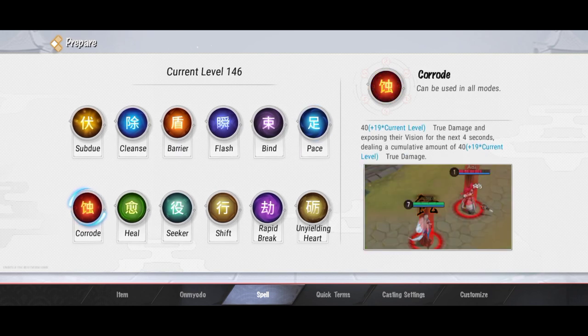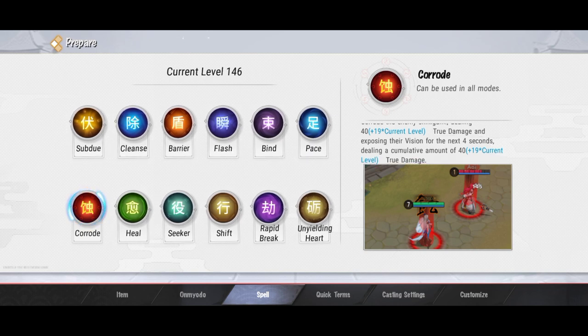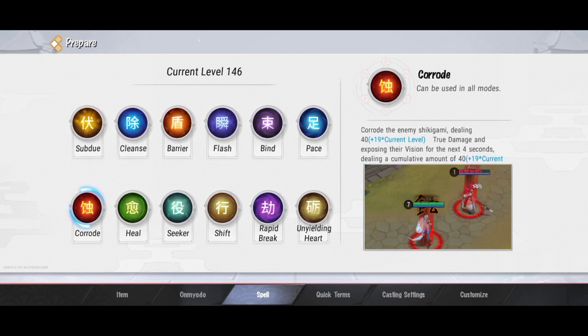Untuk spell selanjutnya ada Korod. Korod ini biasa digunain waktu darah musuh sedikit ya. Fungsinya buat ngasih damage, jadi selama kita pakai spell ini ke musuh, nanti dia ngasih damage 40 terus selama 4 detik. Itu bisa ngekill kalau si musuhnya memang tinggal sedikit. Biasa digunain sama top laner, soalnya kalau top lane itu duel, nah si musuh kalau darahnya sedikit lagi kabur. Untuk mid lane juga ada beberapa Shikigami yang pakai spell ini.